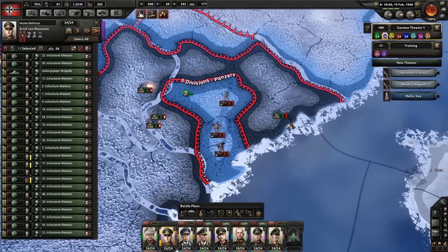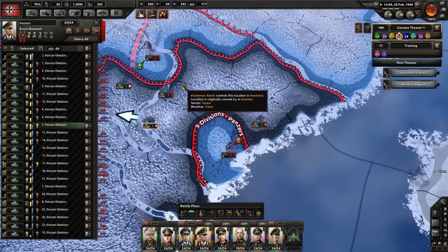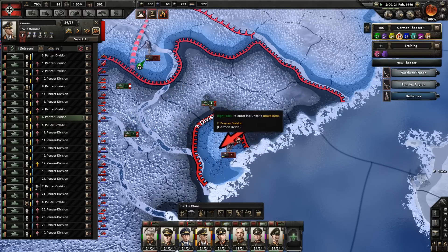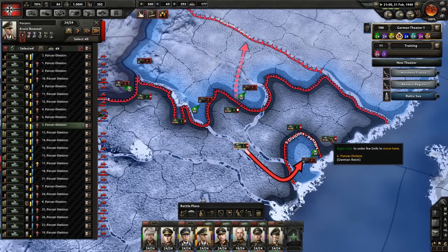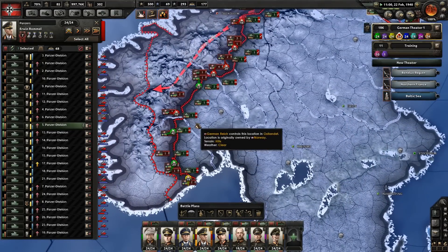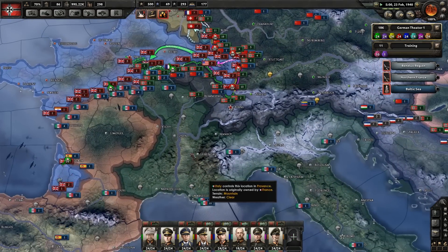How are things going up here? We have managed to cut these guys off — as you can see, these guys are now trapped. Well, they were trapped and then somebody managed to untrap them, but this guy's going to get screwed because he is completely cut off — that will be a division lost. Then we'll move around and sweep up behind them where we can. The rest of the divisions will just keep everything busy down here in Norway. I'm happy with how that is going at the moment.